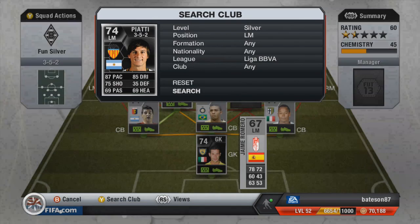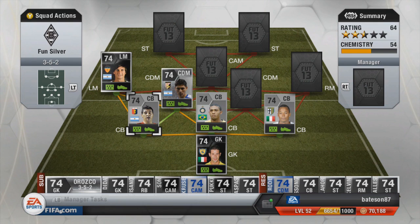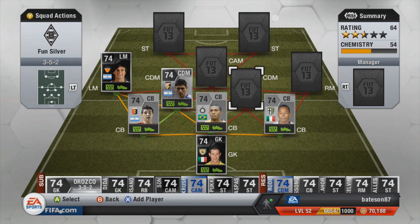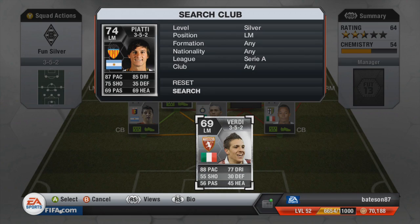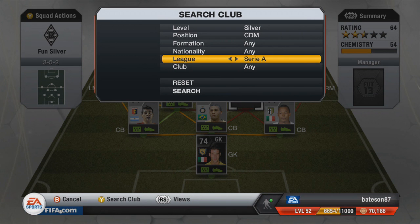The left mid links to in-form Piatti, who is in the BBVA. The reason we put him in the team is because I don't really rate any decent silver left mids from Serie A. He was pretty good compared to the Serie A silver left mid option, which was Verdi. I don't really rate Verdi — he's got pace but not much else. So Piatti is the little added bonus.